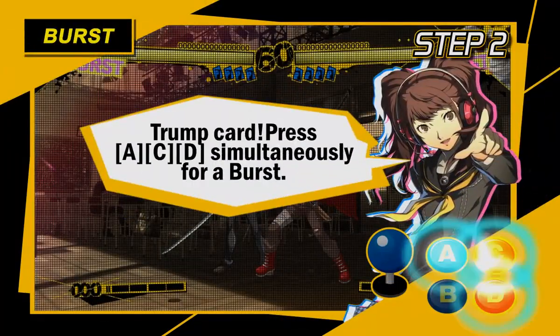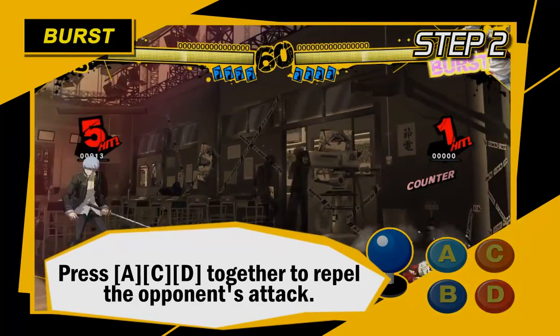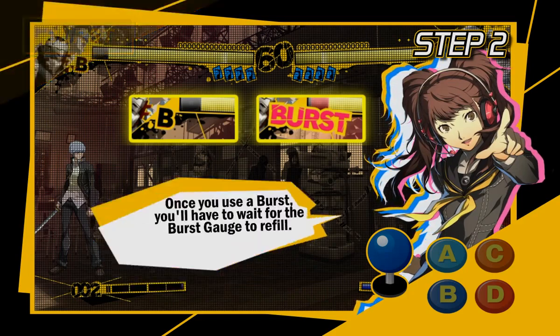Then there's your trump card — the burst skill, activated by pressing the A, C, and D buttons at the same time, will also repel the opponent's attacks and allow you to turn the tables! But once it's used, you can't use it again until the burst gauge rebuilds!